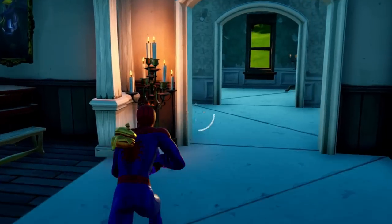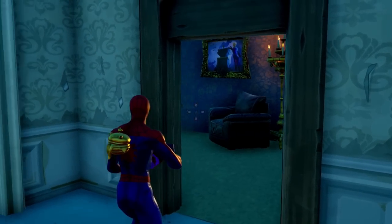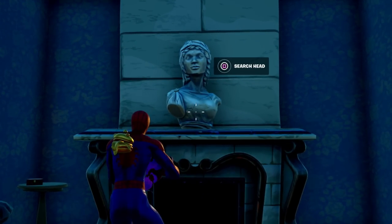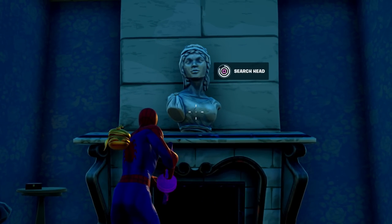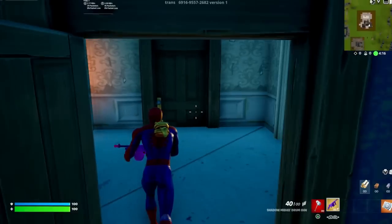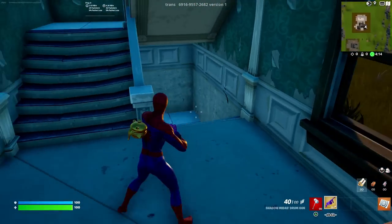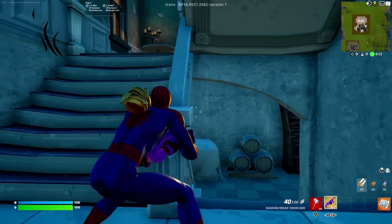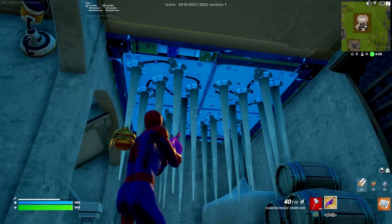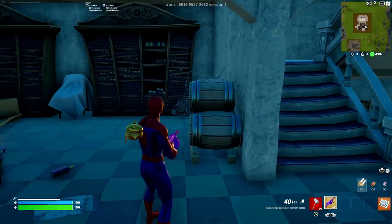Once you've taken out all of the zombies, you want to run all the way down to the very end of the room. You want to open this door — it has a painting inside. You actually want to go up to this statue and search the head, and this head will drop you a brand new Fortilla keycard. What you want to do with this is head all the way downstairs, but down here there is a spike trap. Just run very close to the wall and you should dodge it, because you don't want to die and have to restart the whole thing.